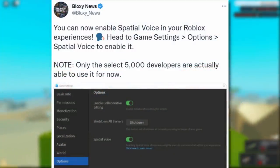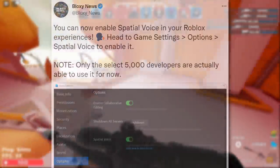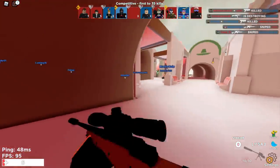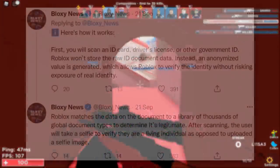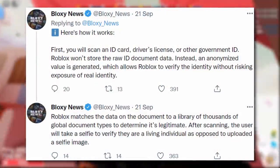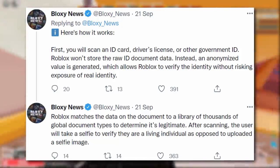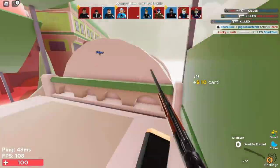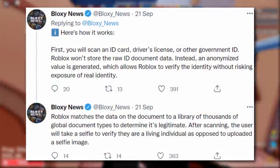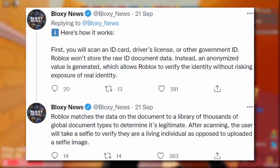Bloxy News also confirmed you can now enable voice chat in your Roblox experiences by going to game settings, options, then spatial voice chat — but only select 5,000 developers can use it for now. Here's how verification works: you scan your ID card, driver's license, or other government ID. Roblox won't store the raw ID document data — instead an anonymized value is generated. Roblox matches the data against a library of thousands of global document types to check legitimacy.